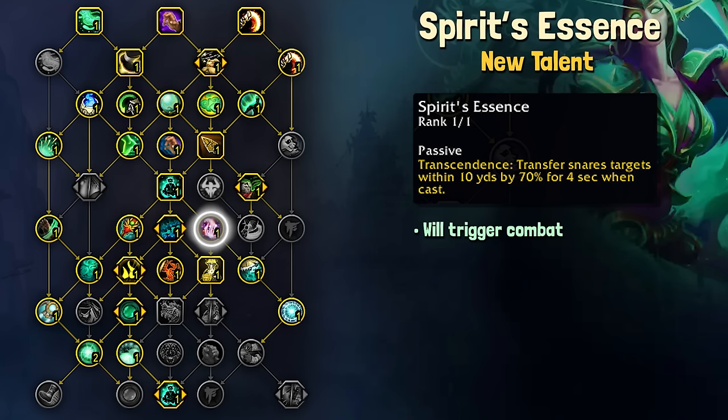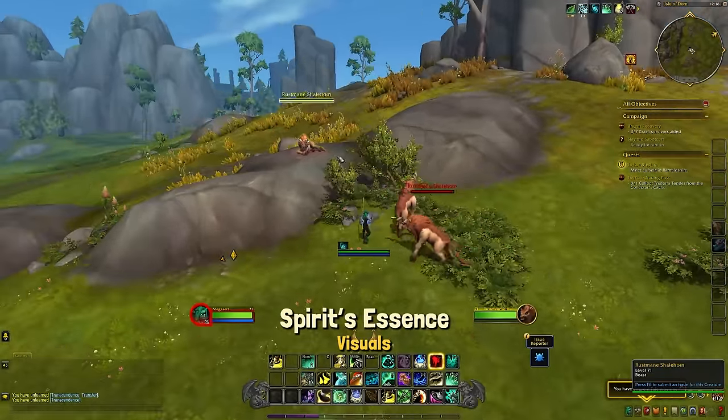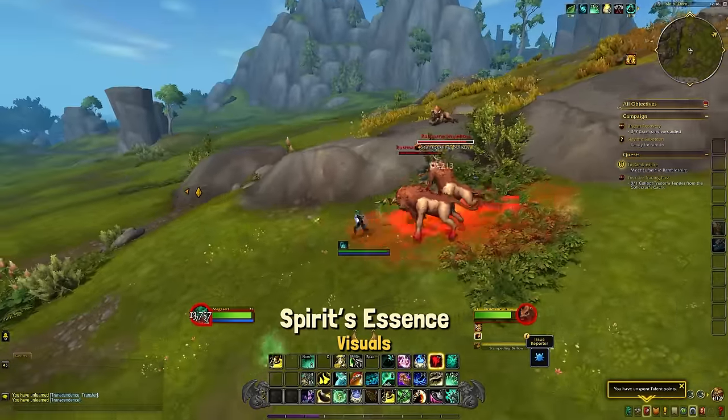Spirit's Essence is a really neat one. Using your Transcendence Transfer will snare enemies within 10 yards by 70% for 4 seconds. The enemies you're slowing must be near your body — your character when you transfer — not near your clone. It is also important to note that this will trigger combat if you are teleporting near neutral mobs.